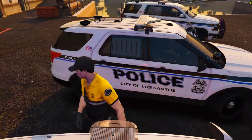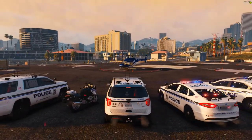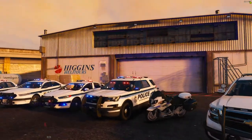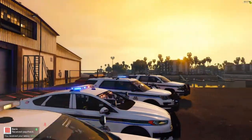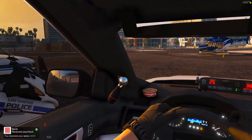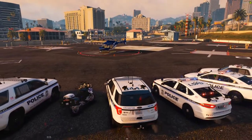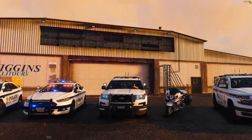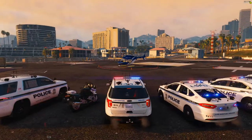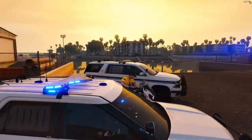Next we have the Explorer, which has the Valor light bar. It's starting to get a little dark. It's got some very nice lighting on it, a really neat interior, and a single rear cage. Take-downs — always a good thing. These models have the trunk and hood that opens and slides out the drawer. I've shown that off in plenty of other videos so I'm not really gonna show it off again. Same with the Tahoe when we get to that.